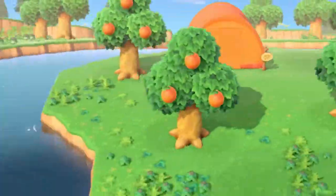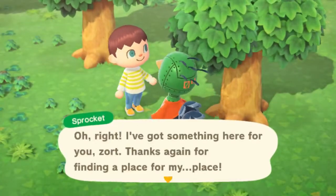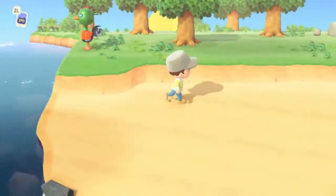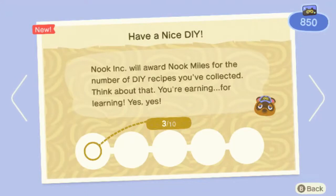We're going to find Sprocket — he's not in his house or his tent. There he is. He gave me a plain cap, let's put it on and show him our appreciation. Island togetherness — nice. We got some Nook Miles for that.